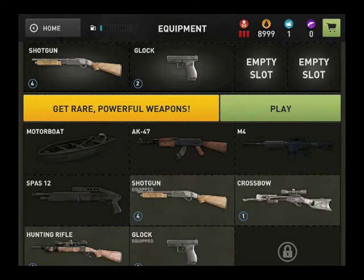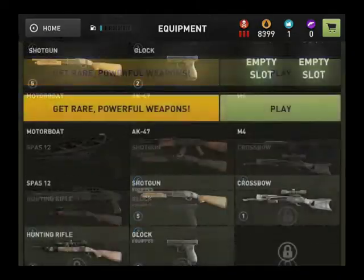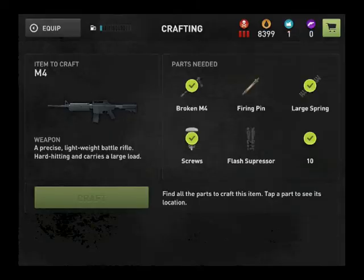We'll start here in the inventory screen. This shows us all the guns that we have access to, both the guns that are ready to go, like the shotgun and the crossbow, as well as guns that need repairing before we can use them, like the AK-47 and the M4. Much of this game is about finding scrap to repair broken weapons and vehicles to progress through the game. Let's look at the M4.